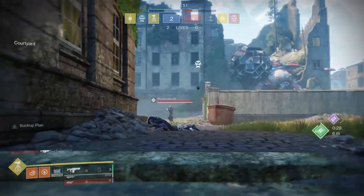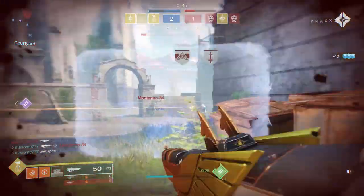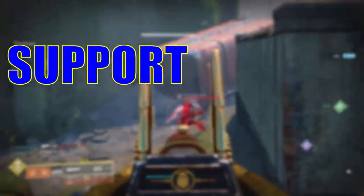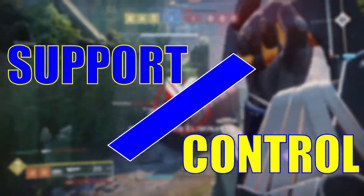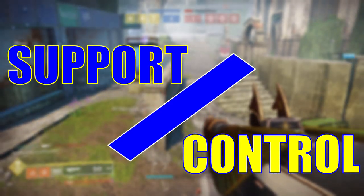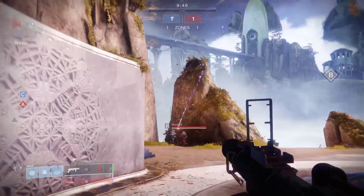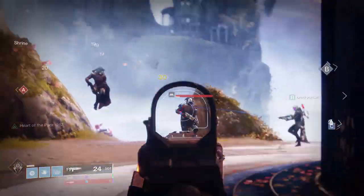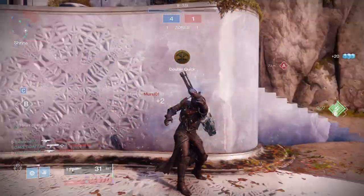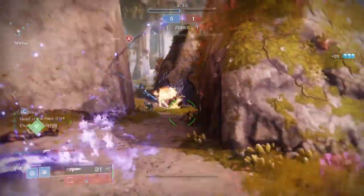There are essentially two sides of the same coin for the gamma defensive style: the support side and the control side. This largely comes down to whether you're playing as a team or by yourself. They both accomplish the same thing — taking up space — but the support side is much more focused on helping your team control the space, whereas the control side is focused on you specifically shutting down and controlling that space.